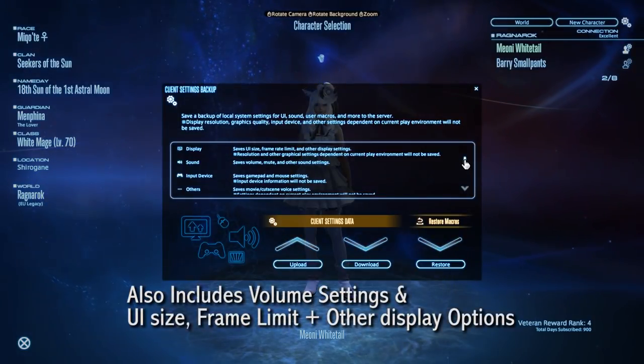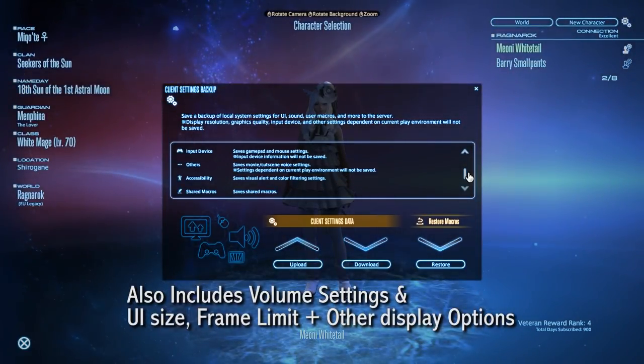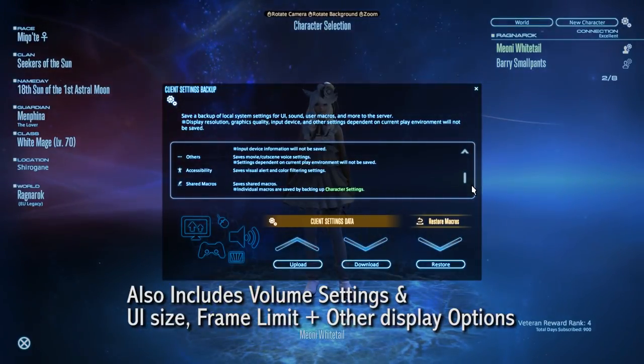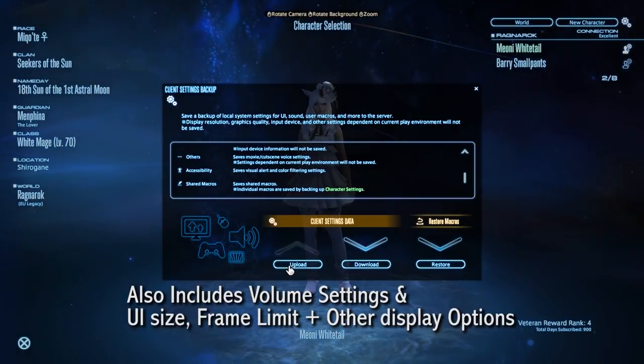The client settings include the gamepad and mouse settings, your movie cutscene preferences — such as automatically skipping ones you've already seen or whatever settings you have for that enabled — any visual alerts and colour filters you have enabled on your client, and also the shared macros you have across characters.